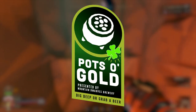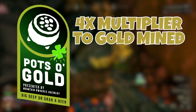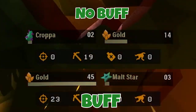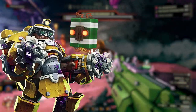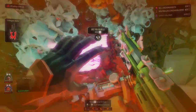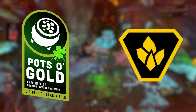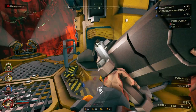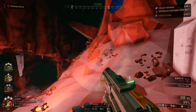Next up is Pots of Gold, probably one of the fan favorites, as it gives you four times the amount of gold mined, filling your pockets very quickly. One important thing to note is that this only applies to gold mined with a pickaxe, so it won't work if your driller uses a satchel charge, his EPC, or if you have Bosco mine for you. It does not combo with the golden bugs mutator, but it works well with the gold rush mutator, which can be extremely profitable. This is almost always a good choice, except maybe for point extraction missions.